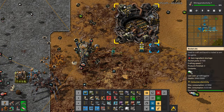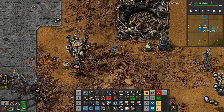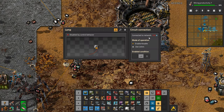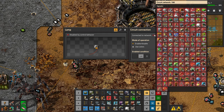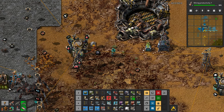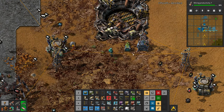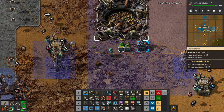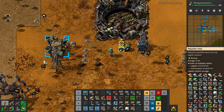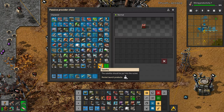A few of you mentioned that in a comment — I had just forgotten about it. I think I over-made red science — there's 20,000 red science because I left the passive provider chest open so it made too much. But it'll burn through it. What else do we need? We need a satellite. Let's stick the satellite in there. We'll probably build a satellite somewhere else but I think I'll put a passive provider here instead.